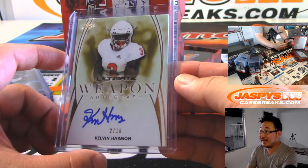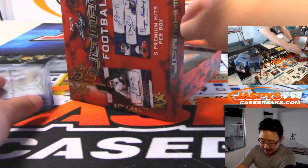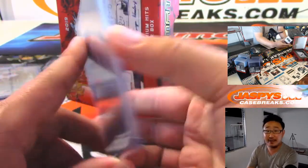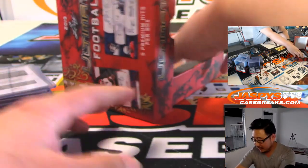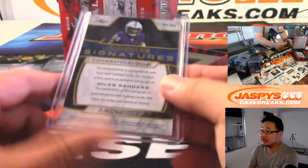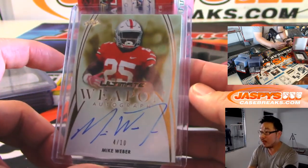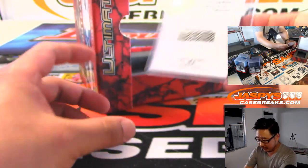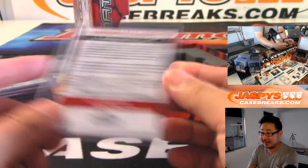Here's the next box. We've got Kelvin Harmon, 2 out of 10. We've got a printing plate — Devin Singletary. Nice. We've got Miles Sanders — he's an Eagle, I think. We've got Mike Weber, 4 out of 10, Weapon autograph. And the last one here is Damian Harris — might get a lower parallel too once you redeem that one.